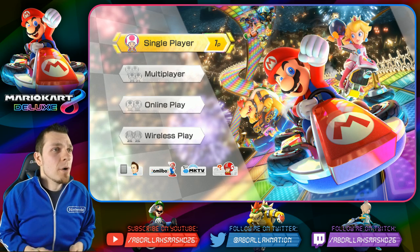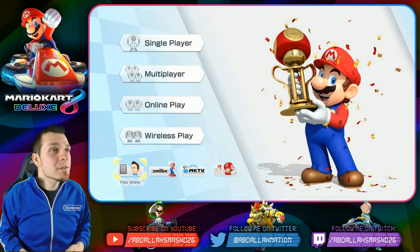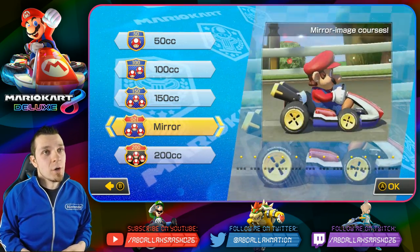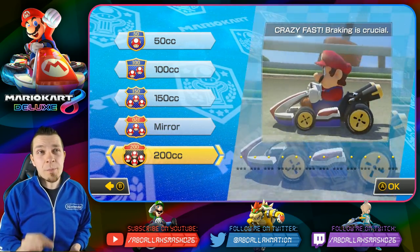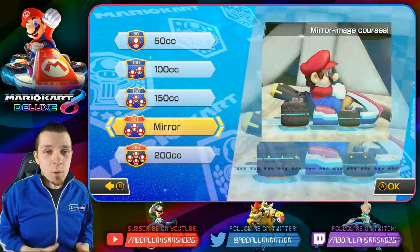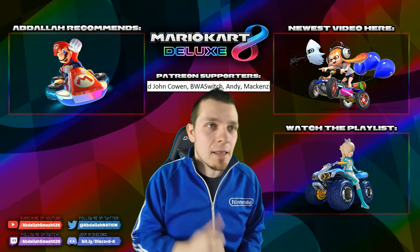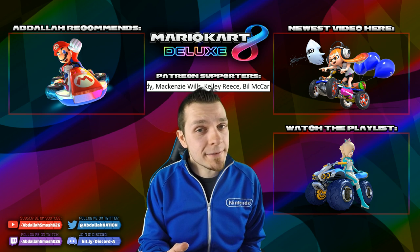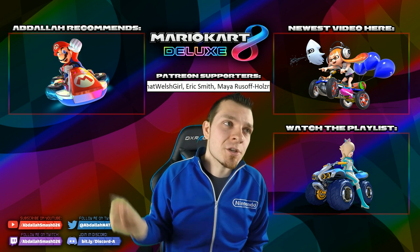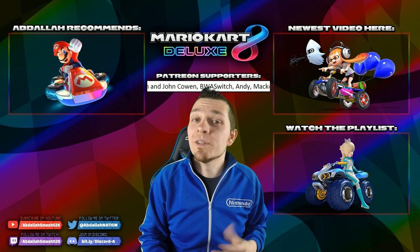Ladies and gentlemen, that is it — boom boom boom. We officially have 2,143 coins, distance driven 816 kilometers. The next episode will absolutely be Grand Prix in mirror mode — everything will be mirror image courses. Then we're gonna jump over to 200CC to unlock Gold Mario — Gold Mario hype, I can't wait. Thank you so much for watching; if you enjoyed the episode and my thoughts on the game let me know in the comments. Hit that like button, watch the playlist, next up is mirror mode then 200CC. Hit that subscribe button so you don't miss out on all the latest Mario Kart 8 and Nintendo Switch content — we'll see you later!